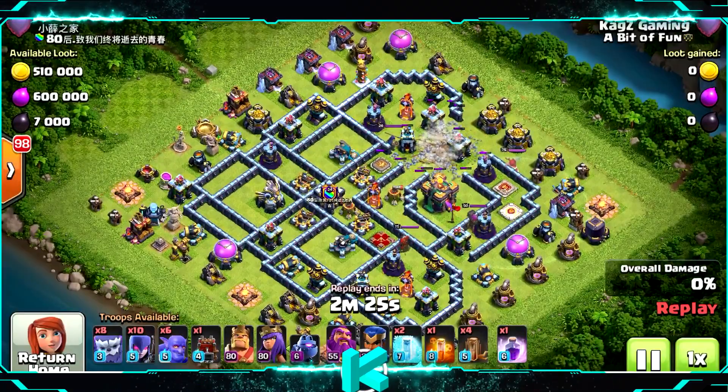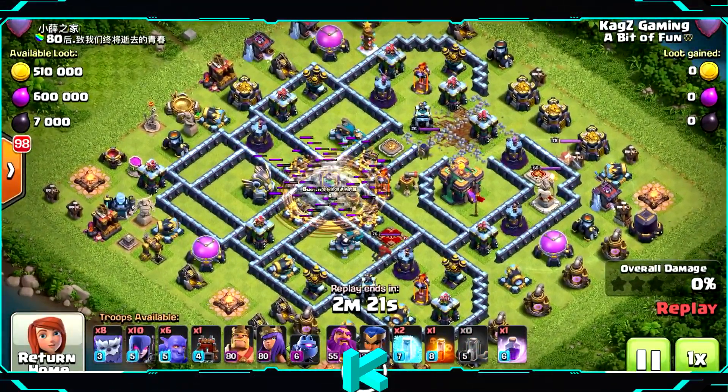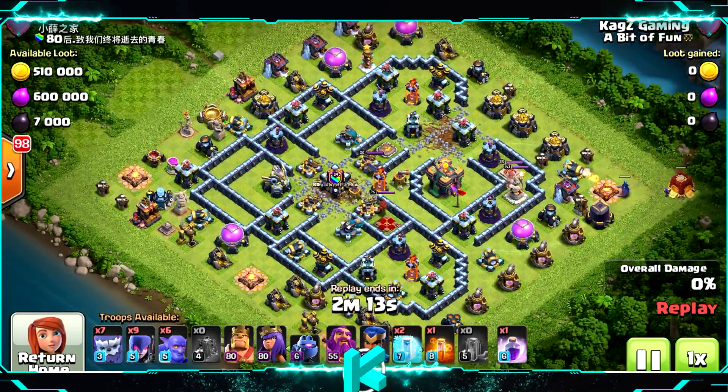So you're starting off with 8 Earthquake spells, mostly on the center of the base as you can see here — next to the Town Hall and in the middle next to the Eagle Artillery — so the troops can reach everywhere you want inside of the base.